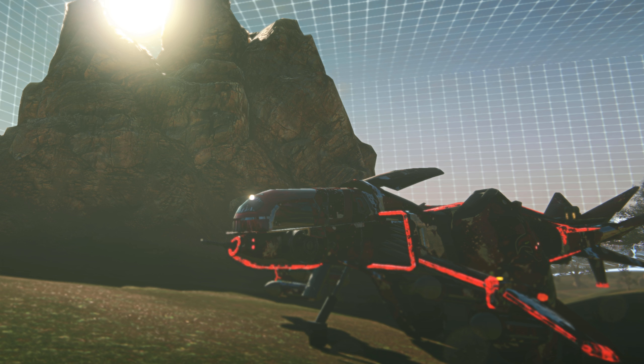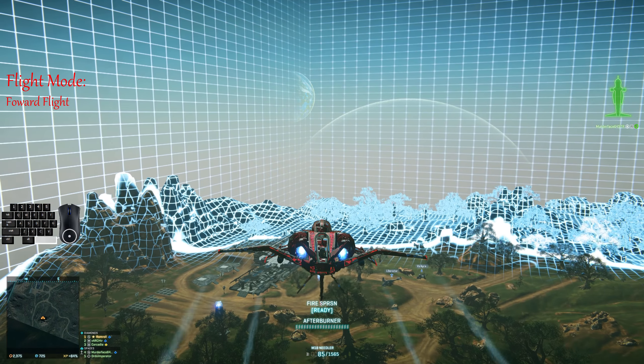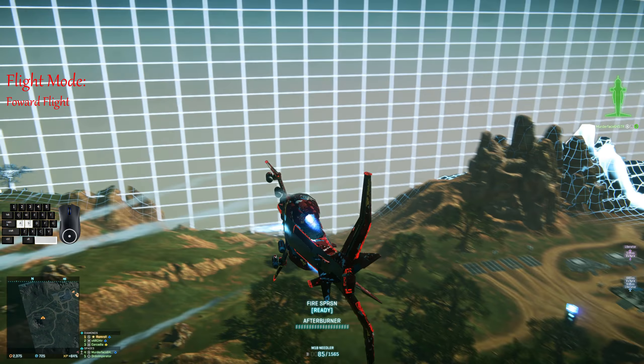My name's Fated and in this tutorial I'll be going over the reverse manoeuvre. For those of you who are newer to Planetside, there are two basic flight modes in an aircraft: forward flight and hover. My last video went over the basics of forward flight, so if you haven't watched that video go check it out.